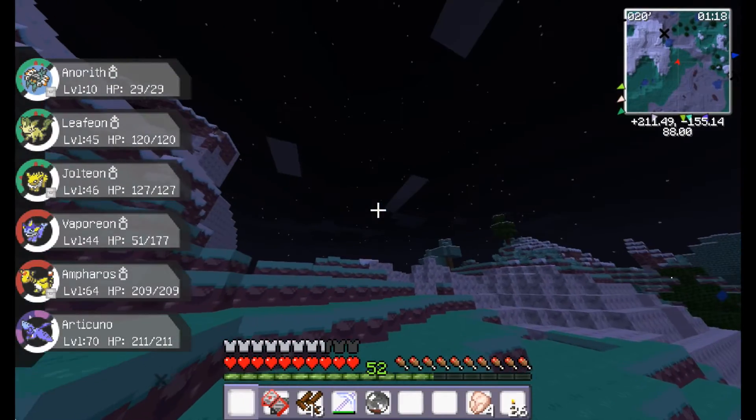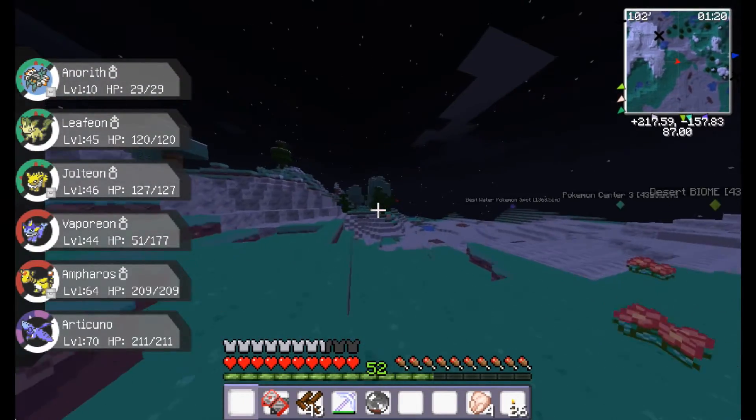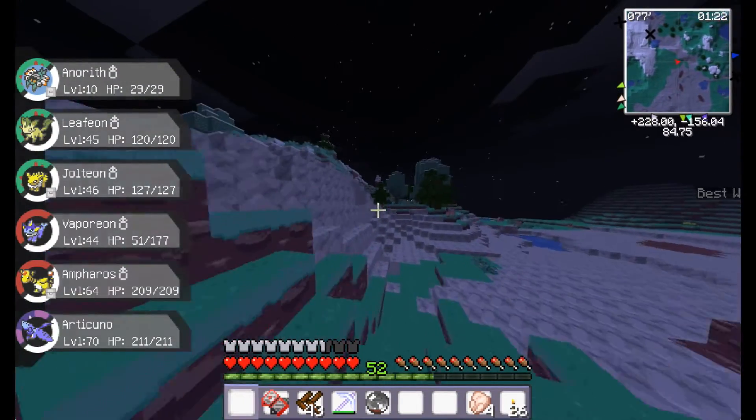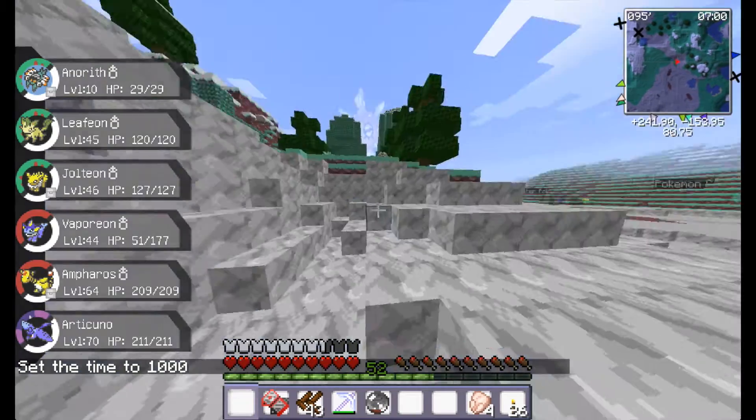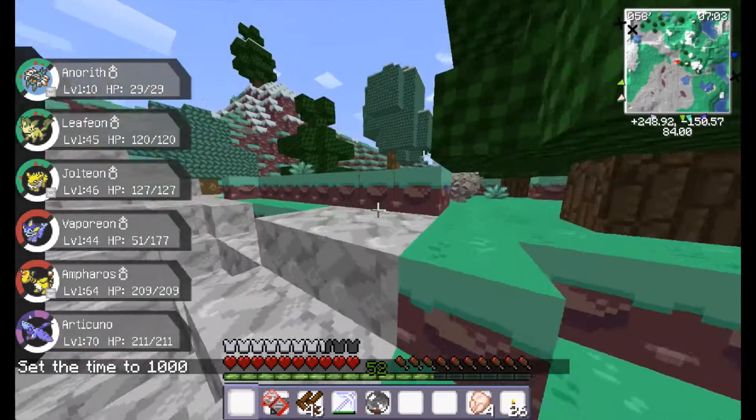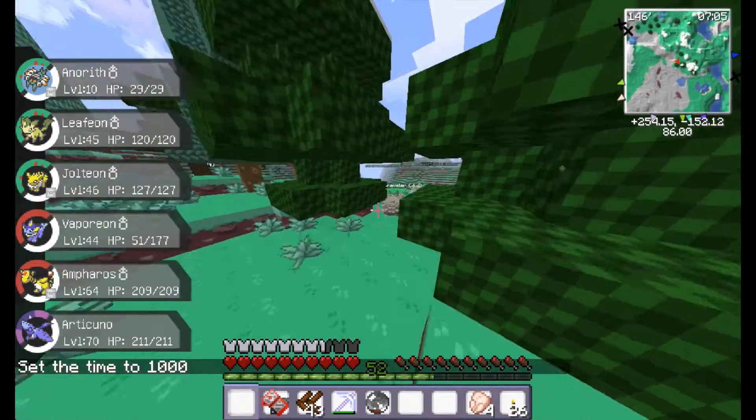He dropped an iron ingot - I should fight these things more often. When I need ore, I have all the stuff, but I've been trying to use Mewtwo and I'm not finding any kind of sign of a legendary.